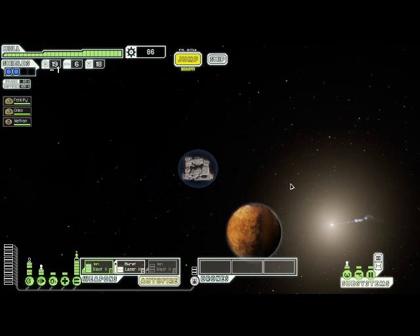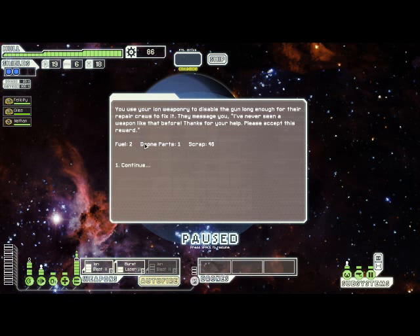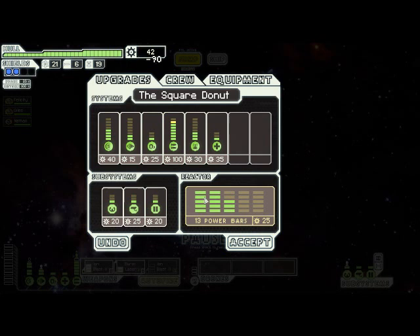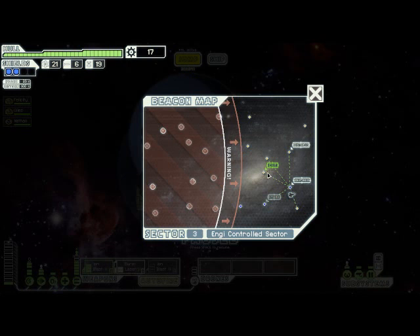Looks like we'll have at least enough time to check out this distress signal. Here we have a space station orbiting an uninhabited planet - their satellite defense system has gone haywire, and their repair crew can't approach it without being fired on. Normally, if we didn't have an ion weapon or an Engi crew member, we'd have the option of blowing it up from a distance or leaving them alone. But because we have an ion weapon, we could disable it with that, or use our Engi crew to remotely repair its targeting system. They're both blue options and I don't think there's really any difference, so let's just use the ion weapon. Because of that, we get quite a bit of scrap, some fuel, and a drone part. We are almost to the point where we can use all three of our weapons, which is very exciting.